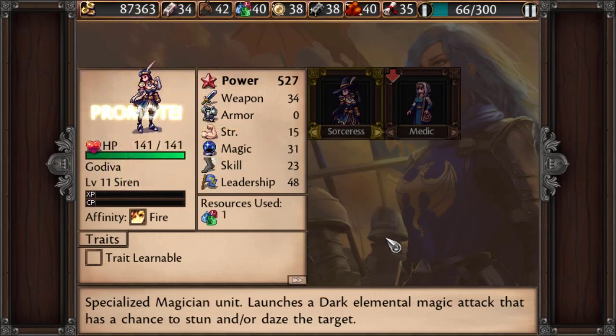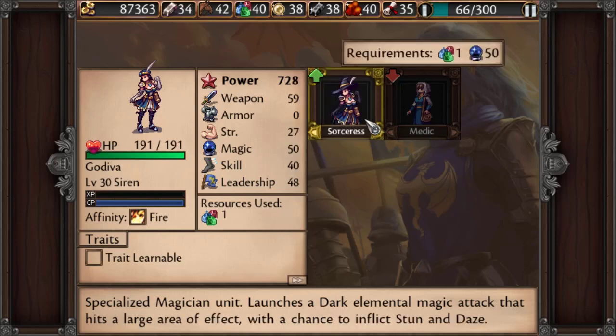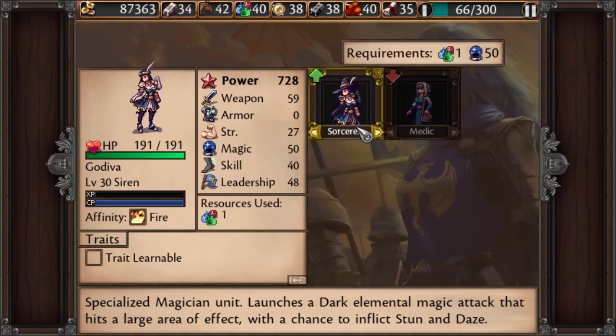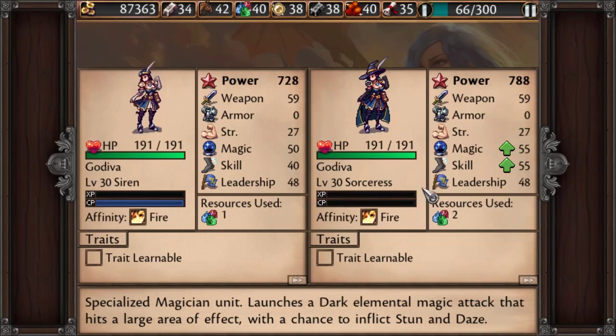You need to get enough magic to upgrade to the Sorceress — you need 50 magic. There's a reason you need a lot of magic to become a Sorceress, because they actually have a huge AoE effect to their magic attack, which does the same thing as a Siren — it inflicts Stun or Daze with the same chance — but the amount of troops that you hit is just massive; sometimes you're hitting the entire enemy squad. So if you can imagine, you get both technologies — the turn-one magic and the Mage Regiments — and then you have these Sorceresses, they can just stun the entire enemy and they just can't counterattack. It's almost the same as getting an ambush off. In addition to that, it does pretty good damage, and since it's magic it'll completely bypass armor.